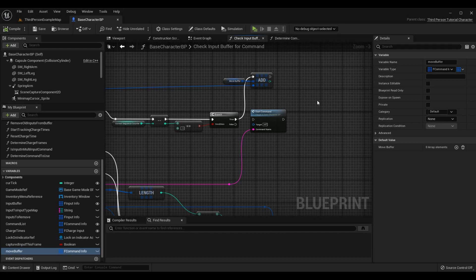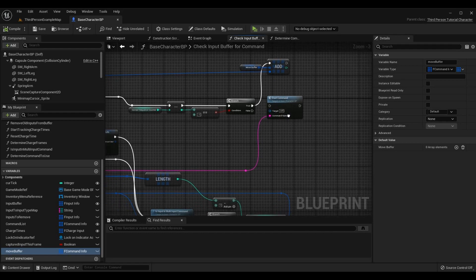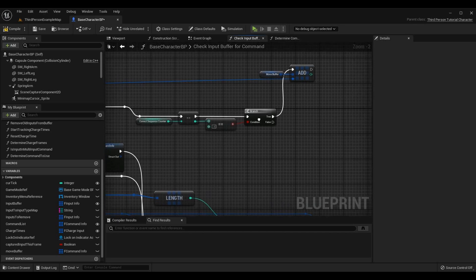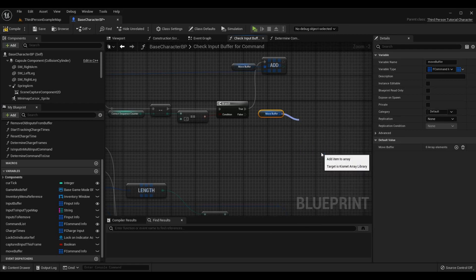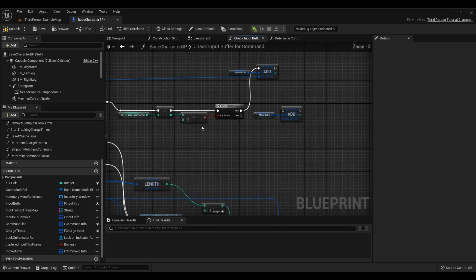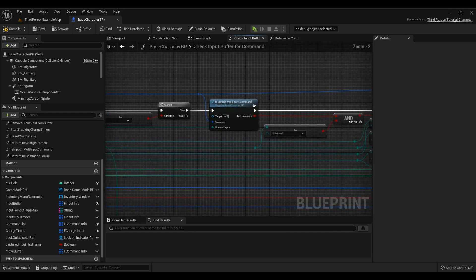At the very end of this logic on the top path we were calling start command to say yes, we have triggered the command and pressed all the necessary inputs to activate it. But this would mean the command is started as soon as the input is pressed, whereas now we're doing it based on priority order. So we have to add it to the move buffer array instead and then call a different function to determine what is the most appropriate move to use. Simply where we were calling start command, I've disconnected that, and instead I'm going to call move buffer add. You could do add or add unique - it's fine either way because this is going to be updated when inputs are pressed and cleared when a command is used.